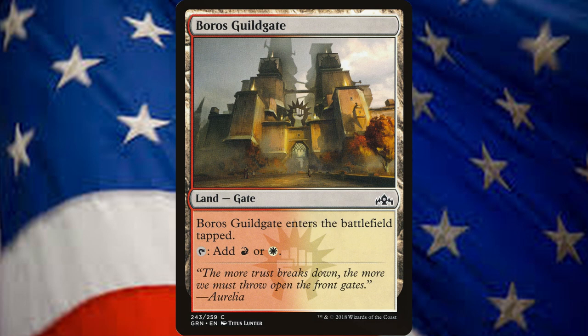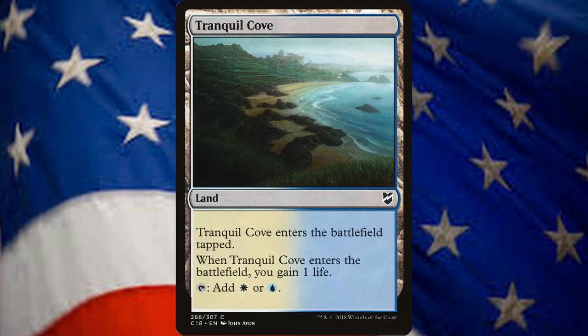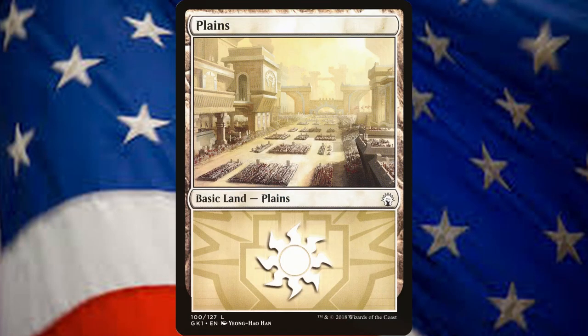Our lands include 2 Boros Guildgates, 2 Izzet Guildgates, 2 Tranquil Coves, 3 Sandstone Bridges, 3 Islands, 5 Mountains, and 5 Plains — 22 lands in total.